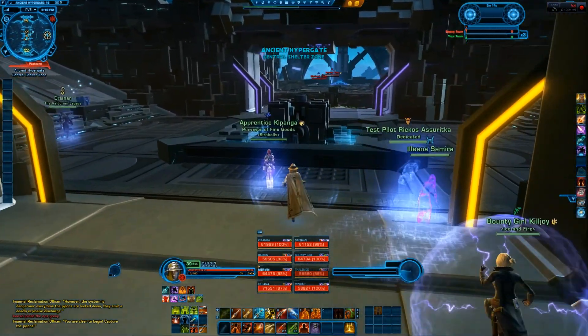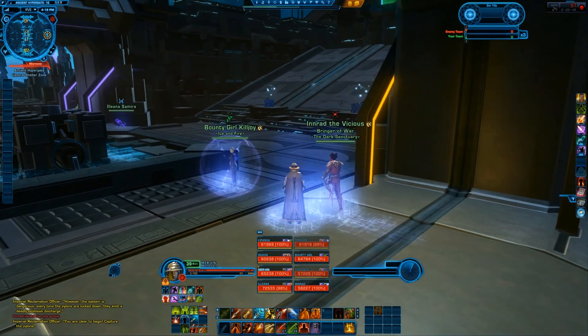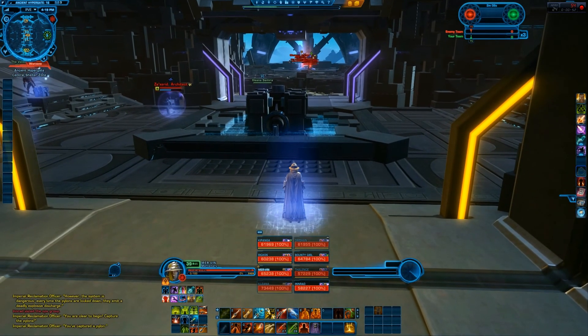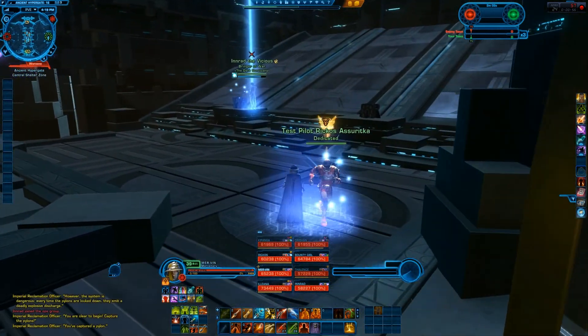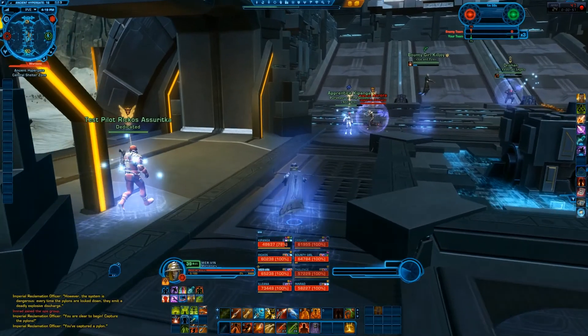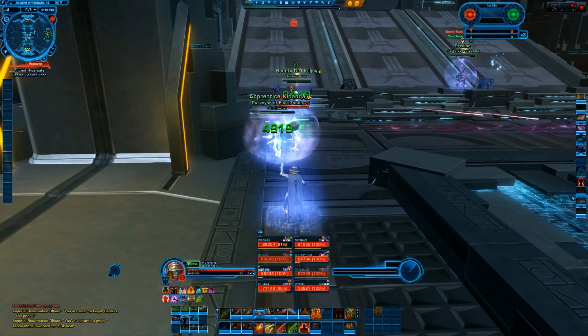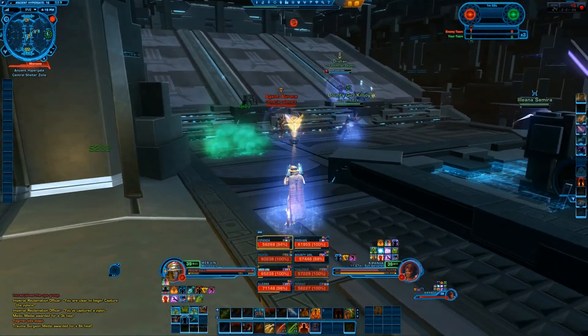We got one of our guys going out getting our pylon. I'm looking over here and I see everybody on their team just about except for one going for the pylon on their side. Everybody comes up in here and I pick up the orbs and start running them back. I see Kapanga here taking some damage, so I focus some heals. She's trying to run away and I'm like, why are you running away? You got a heal here, come on back.